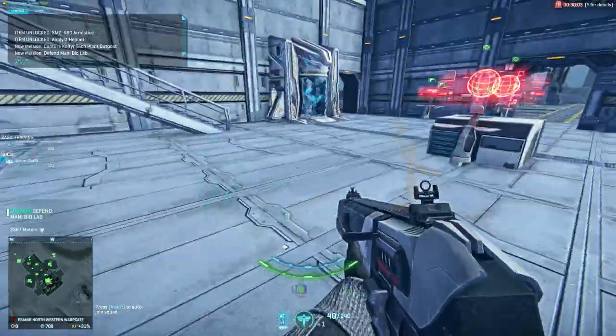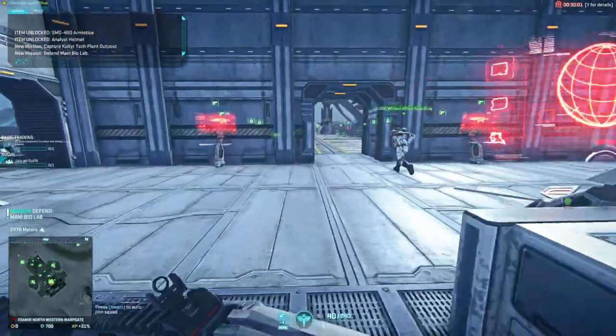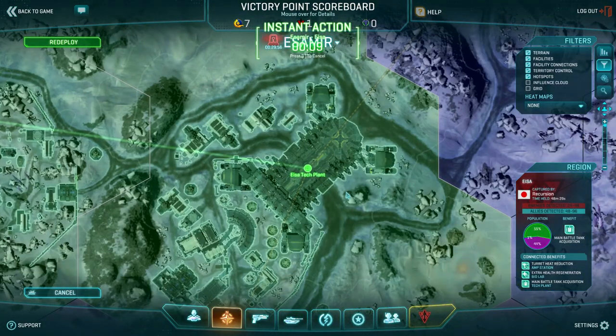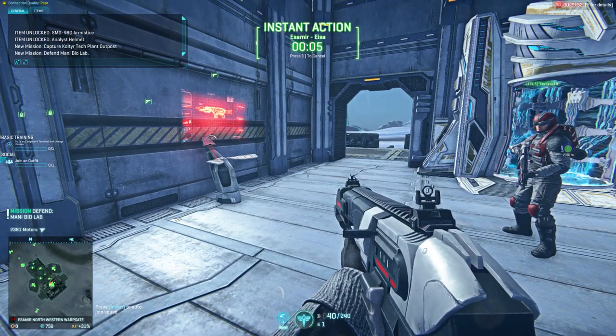First I'm going to move to the warp gate of a continent that has action going. I'm a Light Assault and I'm looking for combat. First I'm going to go the lazy way and check where instant action would take me. It picks a roughly 50-50 fight, which is good enough.